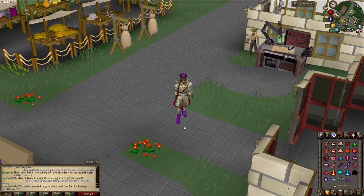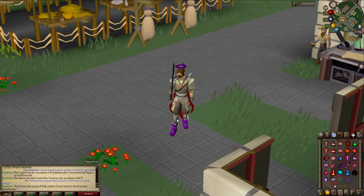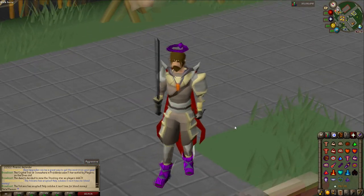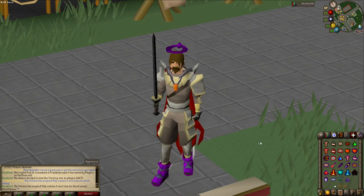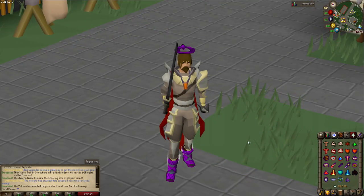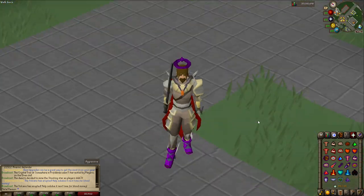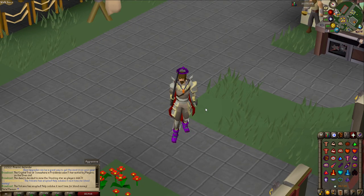I genuinely want to show you guys why I am so excited myself for the server. If you look at my character, you can see there are quite a few interesting items equipped — a weird black Vestas longsword, some purple-looking boots, a purple halo. This is an old school RuneScape type server but it does include customs — not like miniguns, but well thought out customs that fit within the game.